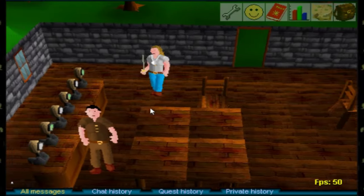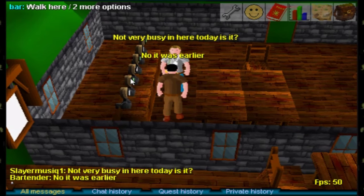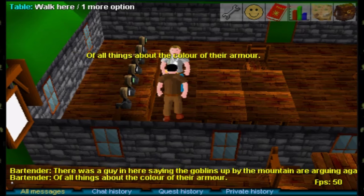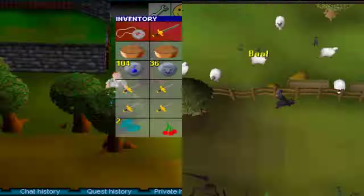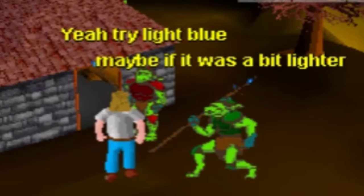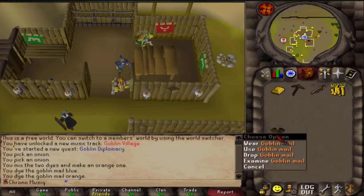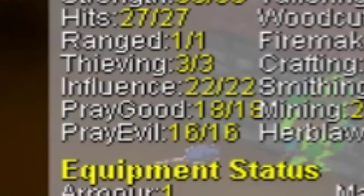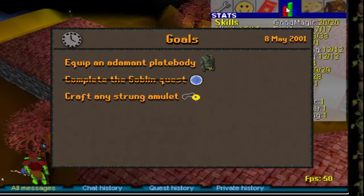Starting with the goblin quest, initiating this quest is already different between RuneScape 2 and RuneScape Classic. The starting location of the goblin quest is here in the pub of Port Sarim. From then on the quest is the same until the very last step, where the goblins will ask for some goblin armor. In Classic they ask for light blue armor, while in RuneScape 2 after the graphical rework they ask for brown goblin armor. Two crafting levels and three influence levels — this is the maximum amount of influence I can get here on May 8th: influence of 22.